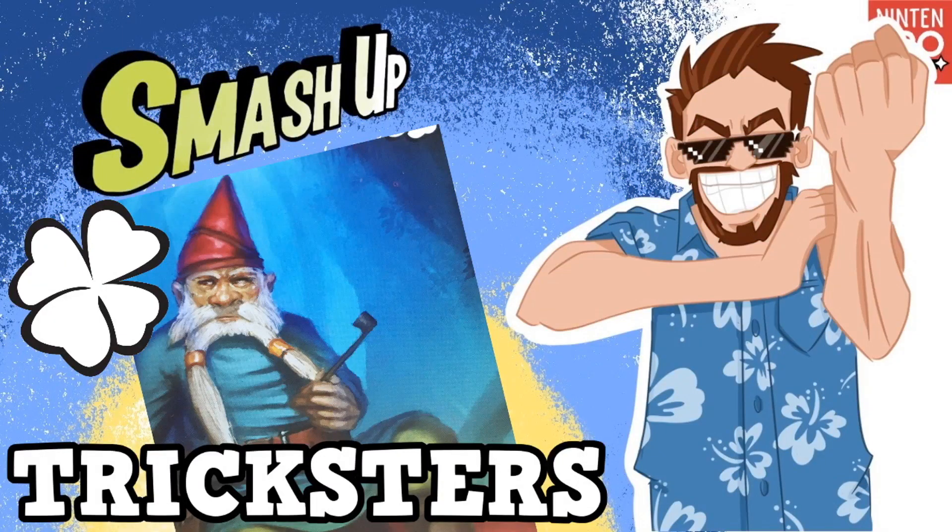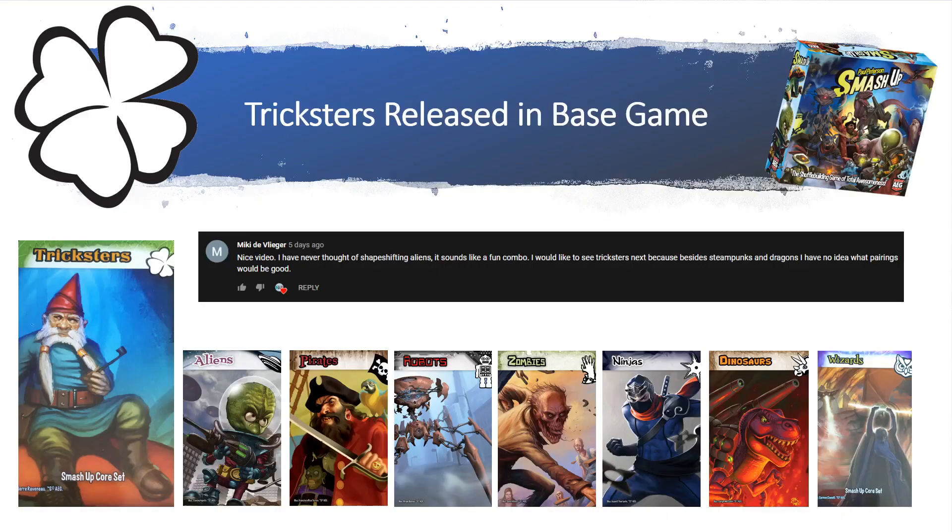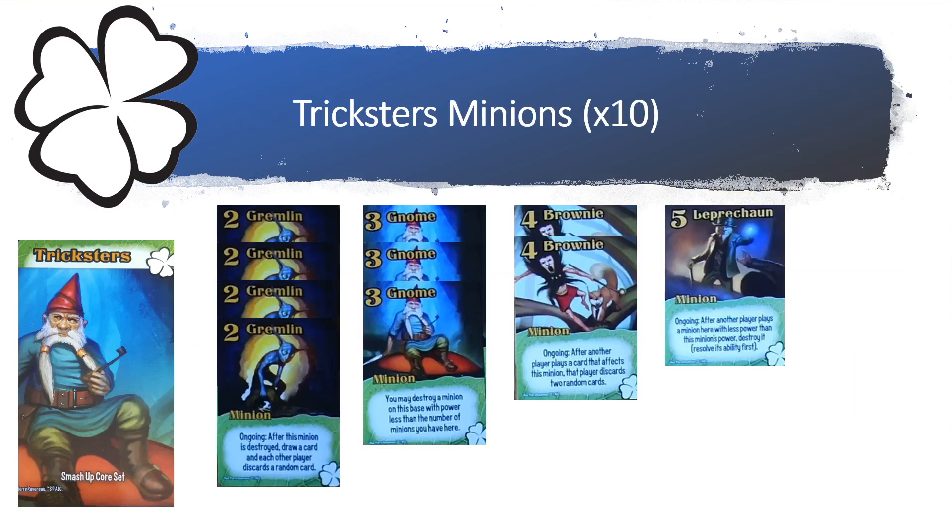Welcome back to another video — today we've got more Smash Up content, and the review is none other than the Tricksters. The Tricksters were released in the base game, and a shout out to Miki for the suggestion. The Tricksters are a standard faction.